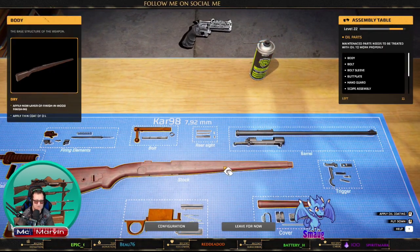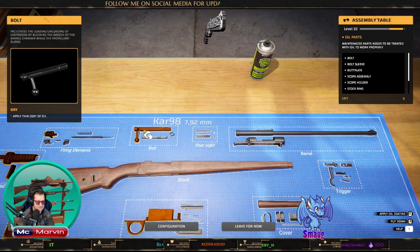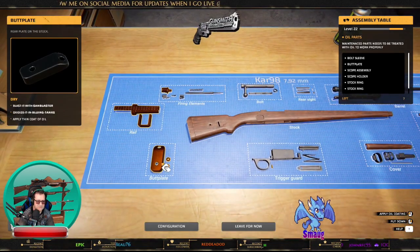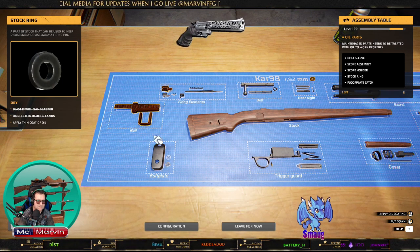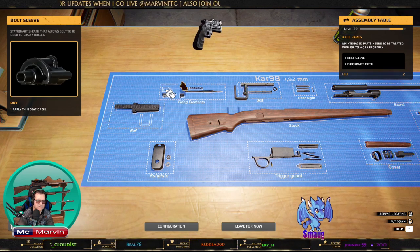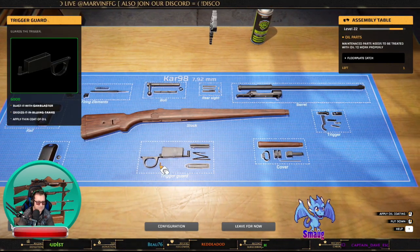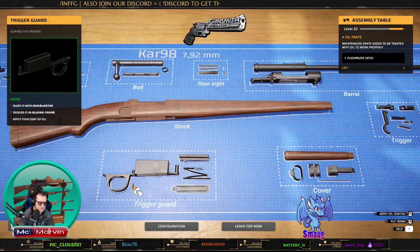Sorry if you hear any noise in the background — we've got tree surgeons out sorting a bad tree at the back. Limbs have been falling off and they're making it secure, so if you hear any rumbling it's them with their machinery and chainsaws. We've got one more to do — where are you, you little grease monkey? There it is!